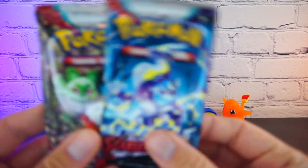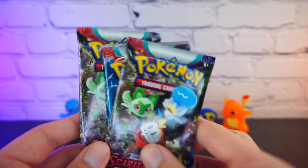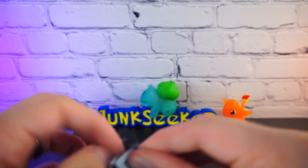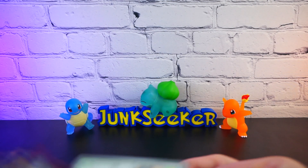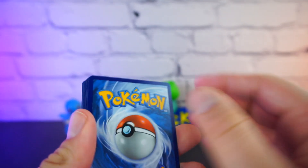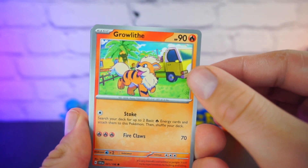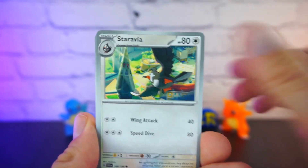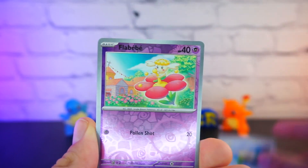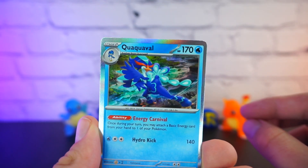We have our three packs - the Maridon, and two packs of just the starters. We'll do the Maridon there in the middle, and we're going to split this one open. Very clean open on that one. We have the LeChunk, the Flabebe, and the beautiful Guralith. We have our Staravia, the Caddy, a Staraptor, an electric generator, the Flabebe, the Wiglet, and the Kwakavole.